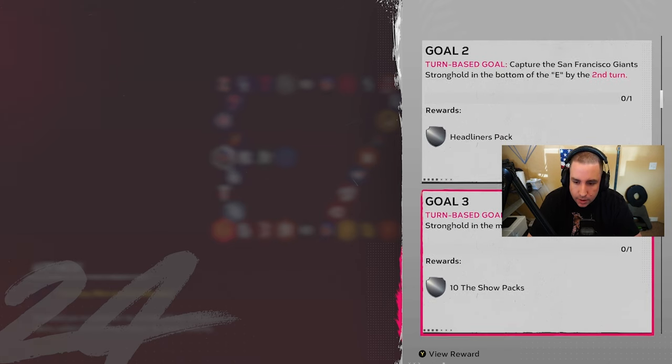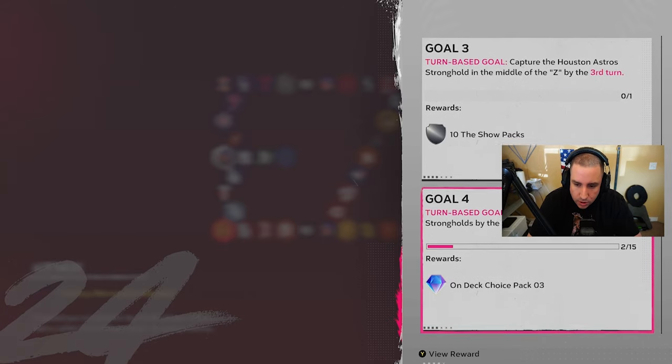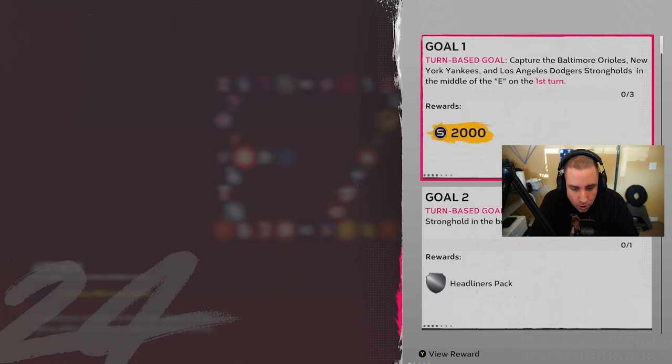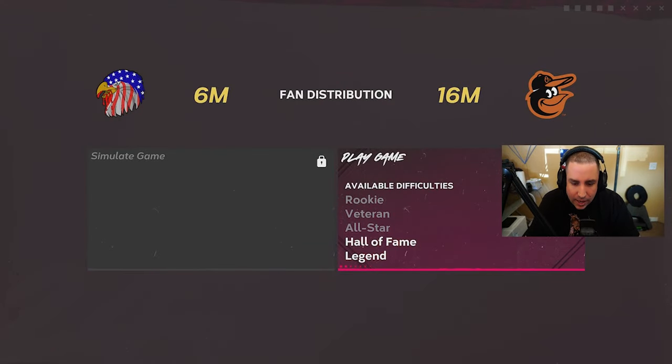Next turn-based goal: capture a Giants stronghold by the second turn. Then capture the Houston Astros stronghold by the third turn. Goal number one: we've got to do the Orioles, Yankees, and Dodgers on the first turn — we have to attack them right away and win.